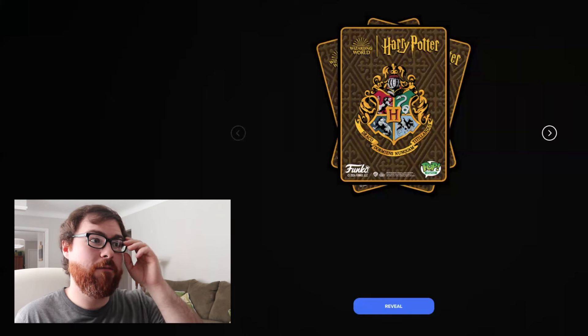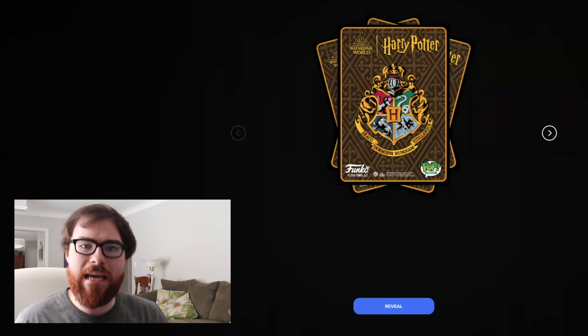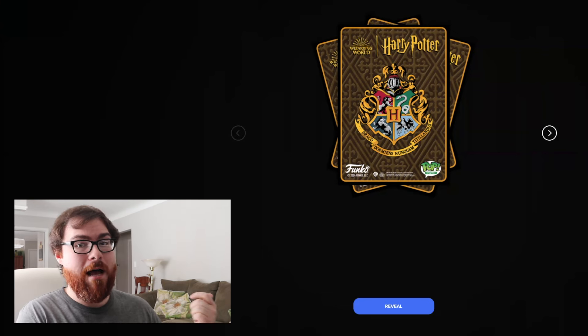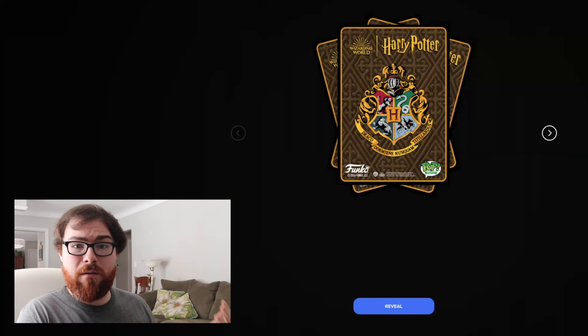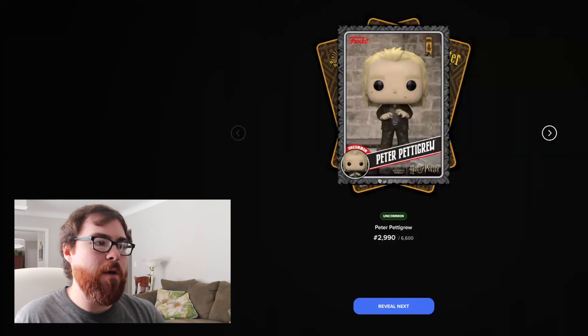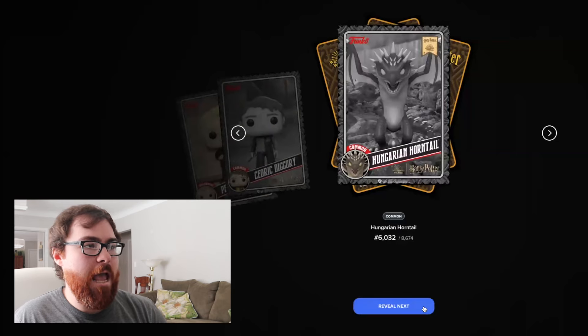It took a little bit to load, but let's see what we get in this final pack. Will we get any redeemables, will we get a ton of epics? Let's hope we get a redeemable so we can end on a high note. Although in the last part we did pretty well — if you've seen part one you know we pulled some redeemables — so our streak still continues regardless. Let's see what we got: an uncommon Peter Pettigrew, a common Cedric Diggory, a common Hungarian Horntail.